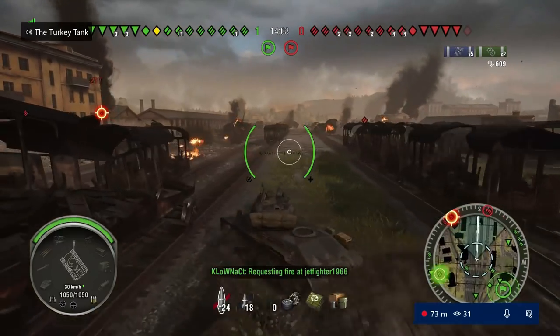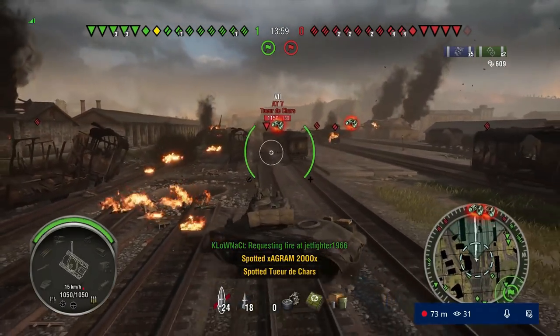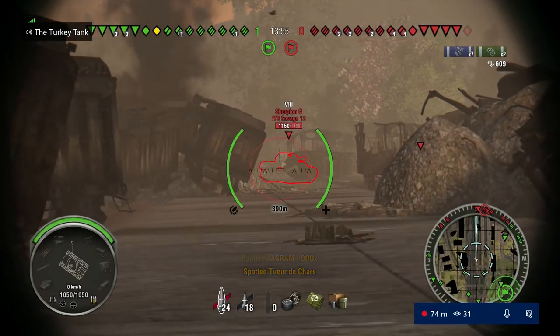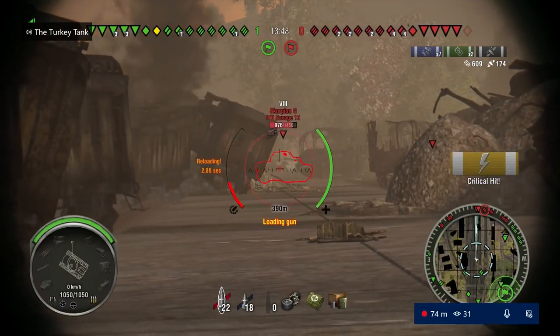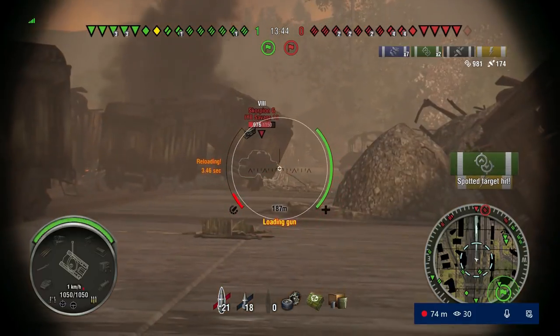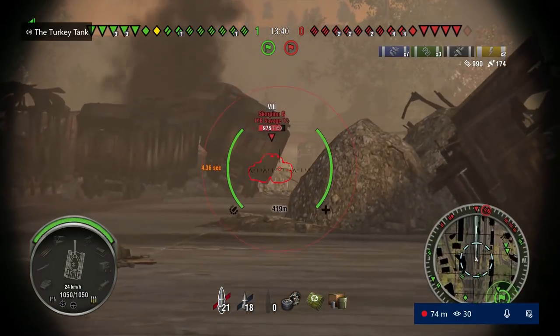Then you start probing around for weak spots where you can get some little shots of damage in, like this. I'm at about 390 meters right now, but we're going to unfortunately bounce off that Scorpion G armor. Second time I'll get it, but the first shot bounces. At this point we're just kind of searching for shots - looking for little tiny cracks through the view.